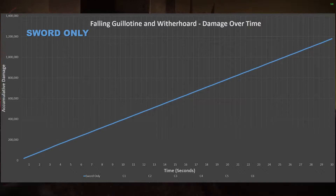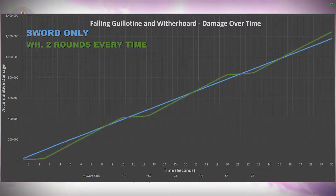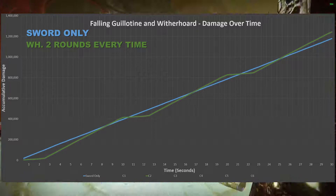Next up is combination two — the one I see most players use — which is stacking two rounds from Witherhorde, a direct hit and one on the ground, using Falling Guillotine during blight damage, then switching back to Witherhorde and stacking two more rounds once blight damage ends.